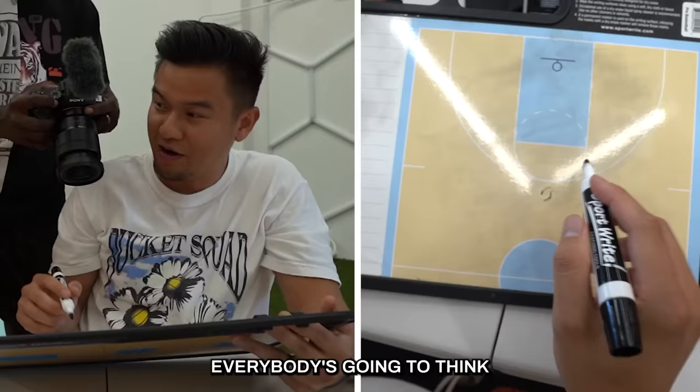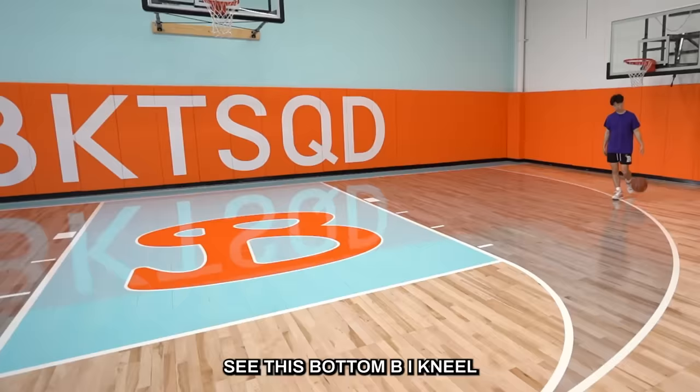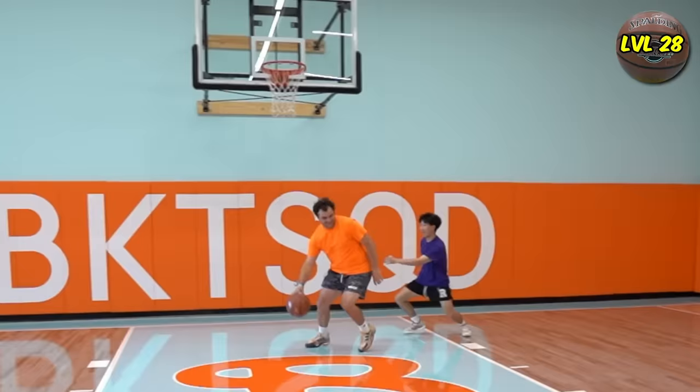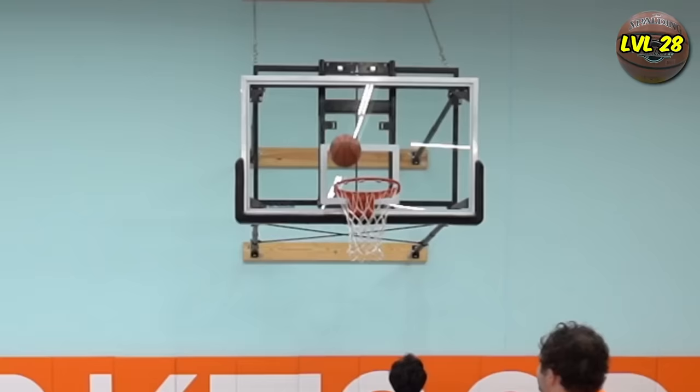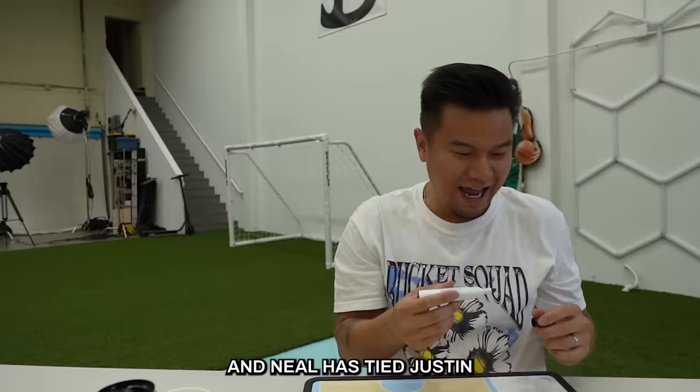Everybody's going to think that you're going to back down and make a layup. I want you to back down, but you have to shoot your shot from inside. Bottom B — see this bottom B? Neil cannot mess this one up. Oh yeah, backing down. And Neil has tied Justin, moving on to level 34 Nike Elite Ball.